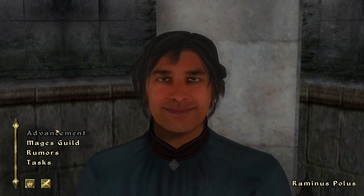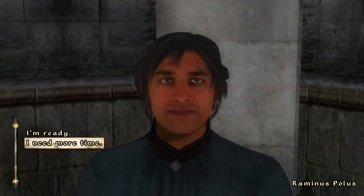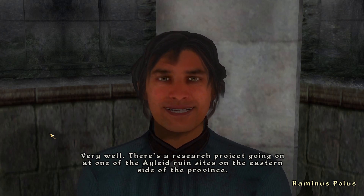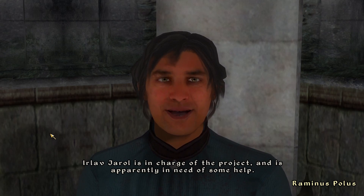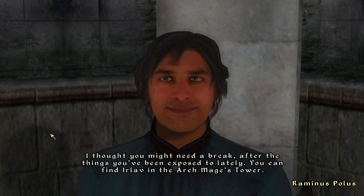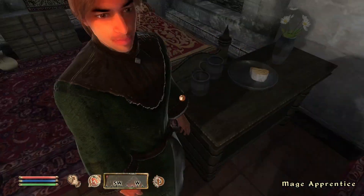We've ranked up twice in the Mages Guild in one episode. I don't know how many ranks there are, but this might be quick to get through. Are you ready for it? I mean, I'm ready for the next task — what else am I going to do? Very well. There's a research project going on at one of the Ayleid Ruins sites on the eastern side of the province. Irlav Zhirol is in charge of the project and is apparently in need of some help. You can find Irlav in the Archmage's Tower. A break? You complete idiot — you're sending me into an Ayleid ruin as a break. I'm going to push your apprentice around.